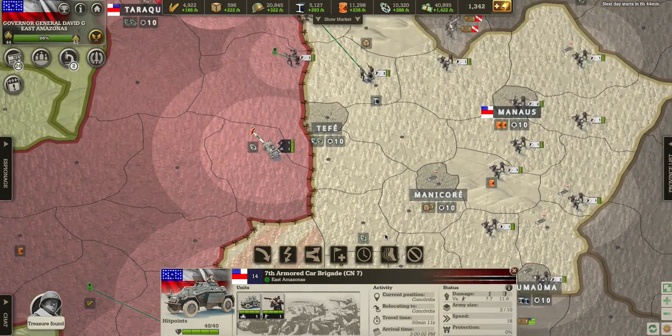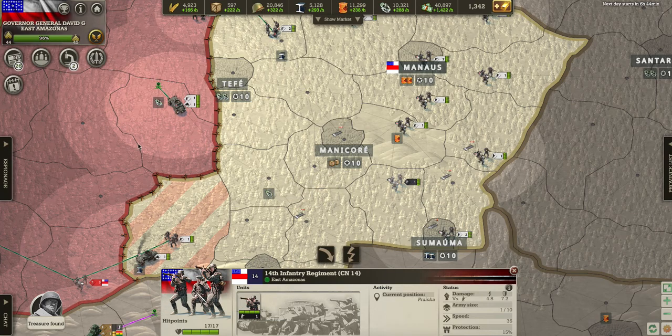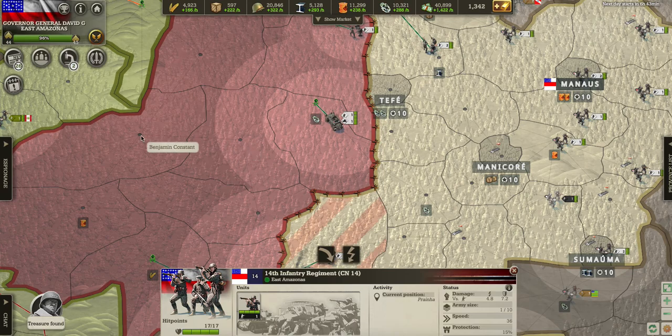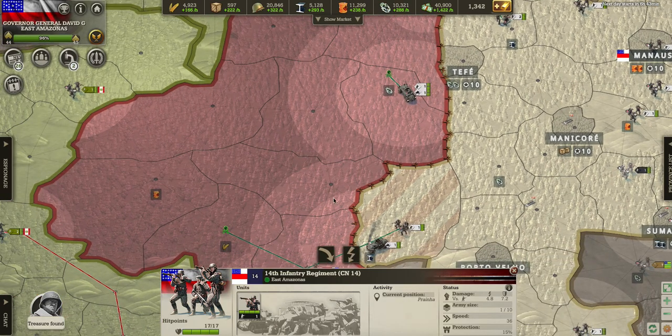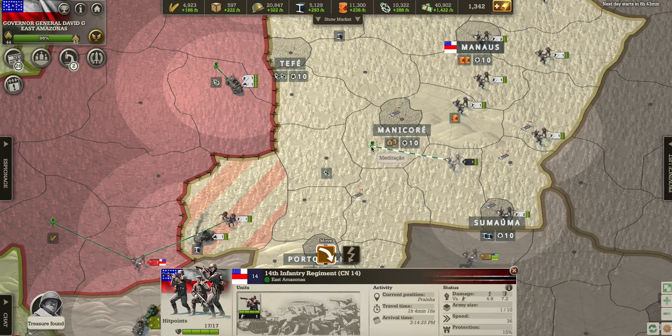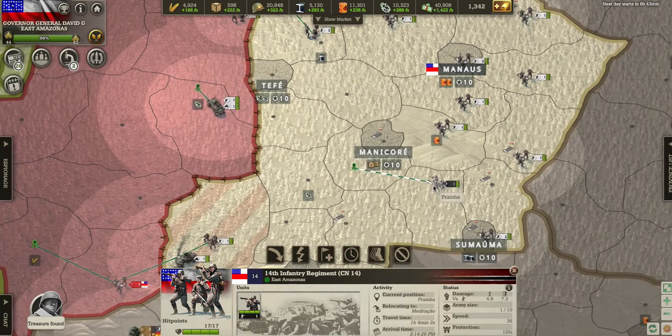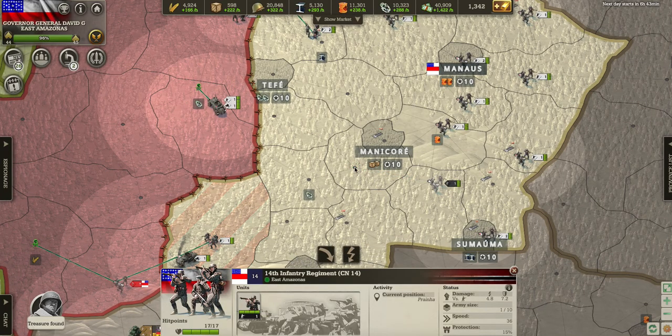Yo guys, what is up? Today I will be showing you guys how to make your troops go province to province and capture each province without you even having to be online. Usually you move your troops, they capture a province, and then they stay there until you get back online. I'm gonna show you guys how to make the troops go to the first stop, capture it, go to the second stop, capture it, and keep going.